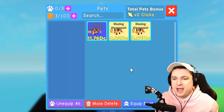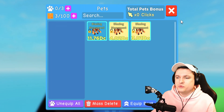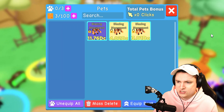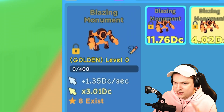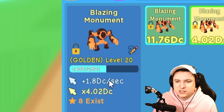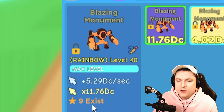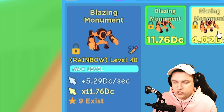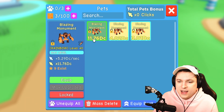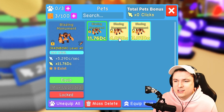Right now we have two golds and a rainbow, but we're able to make them all rainbows today as well. What's amazing is I can actually show both in one go without going to the machine beforehand. The blazing monument at level zero starts at 3 DC, then at level 20 it's 4.02 DC, and at level 40 rainbow it's 9 DC. Interestingly, there are more rainbows than golds. We have seven golds and the rainbows go up to 11 in total.